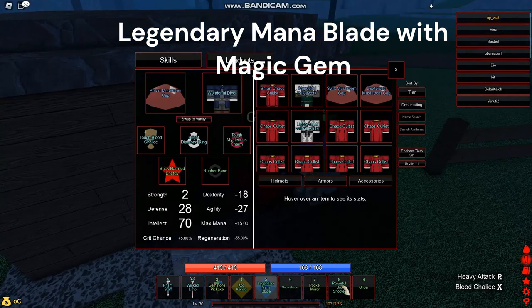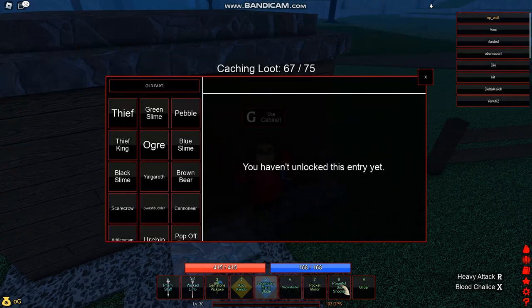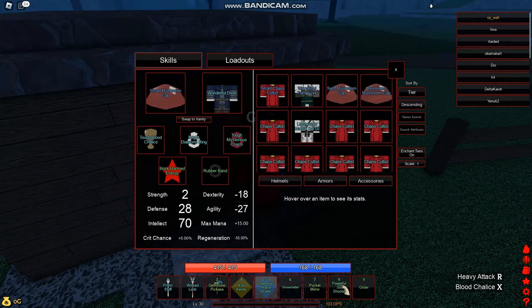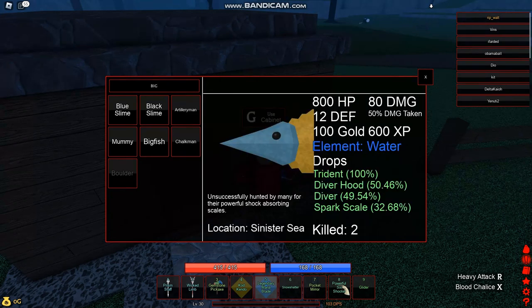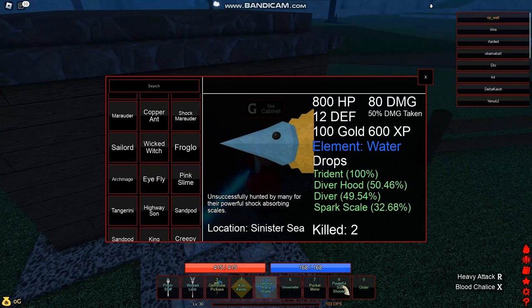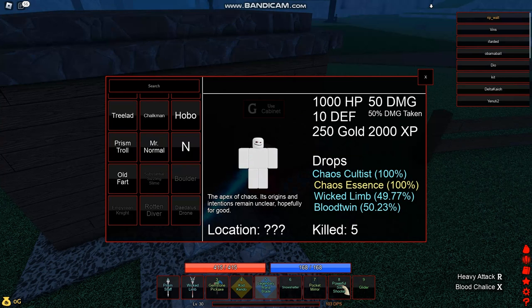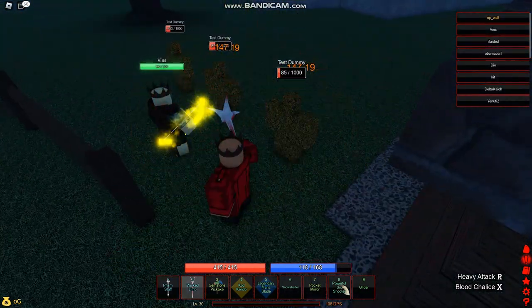We're gonna have the smart mushroom cap — this is obtained by killing Old Fart, it's a pretty decent chance. We have the wonderful diver, from some guy killing big fish, and the diver hood is a 50% chance. We got the tough blood chalice — this is for healing, obtained from N. Once you do the quest line and go back to Rafaelus, you can buy it. We're also going to be using the wicked non — or the wicked link works too, as it does some pretty decent damage.